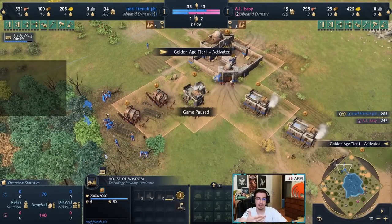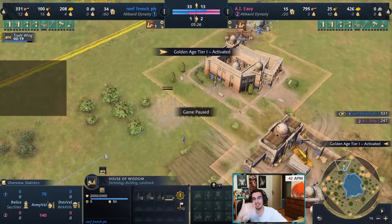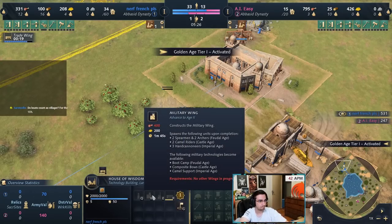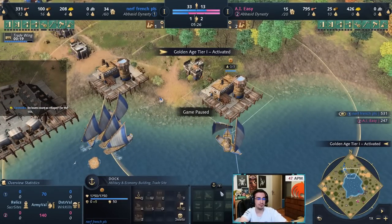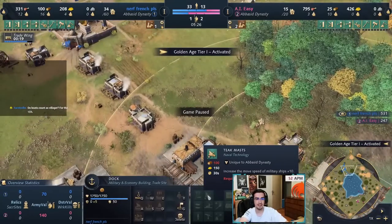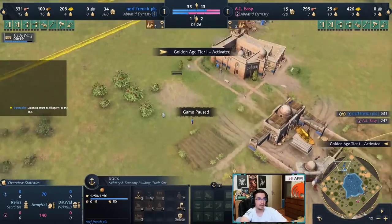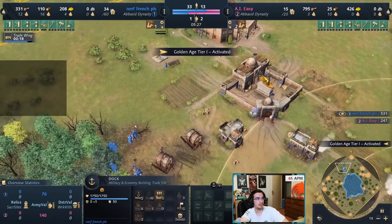You can see how economically Abbasid is much stronger than English. Abbasid doesn't build a military building the moment you age up — technically you could go Military Wing but I don't suggest it. You don't get Council Hall or a strong unique water upgrade. Abbasid's castle age unique ship upgrade is just 10% move speed which is useless. But you'll have 11 fishing ships compared to English's 10.